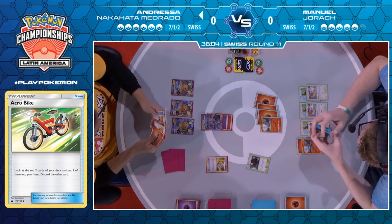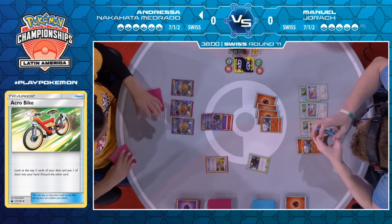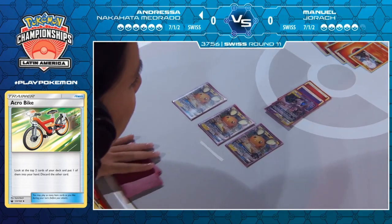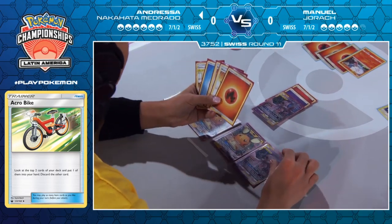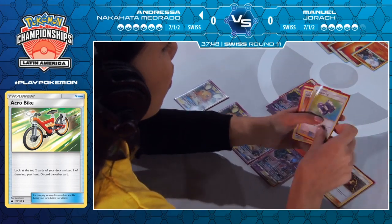Now she finds all the Welders — that's how it goes on this stream. All or nothing. If she could just find one fire energy from that she'd be absolutely golden, but as it stands now, Welder for one onto... and she doesn't even have the Mewtwo. Okay, I was going to say she doesn't have a good target, but she does at least. It's better than nothing. There's the Welder — three cards drawn.